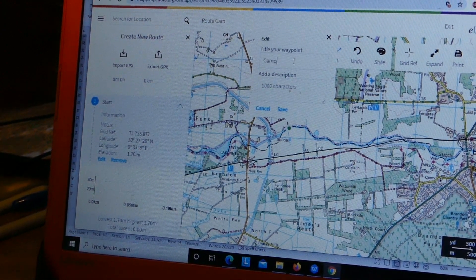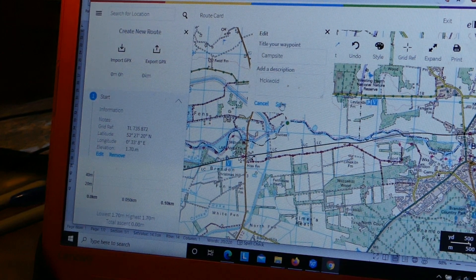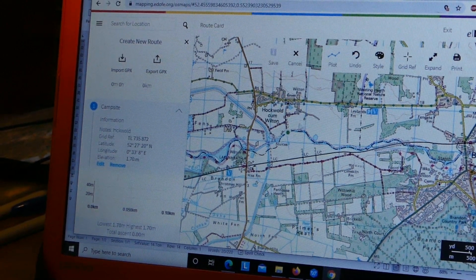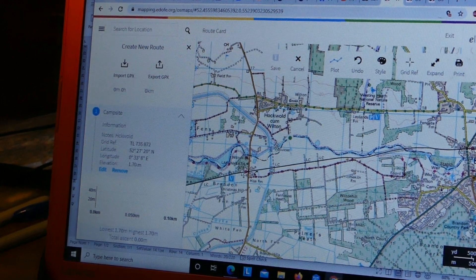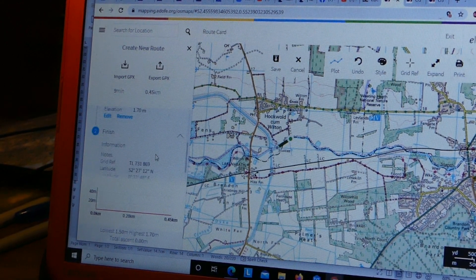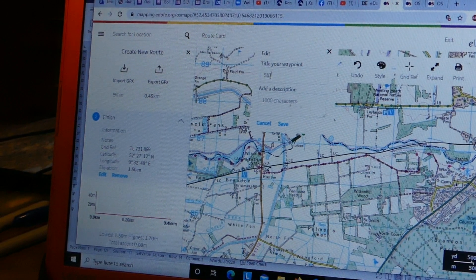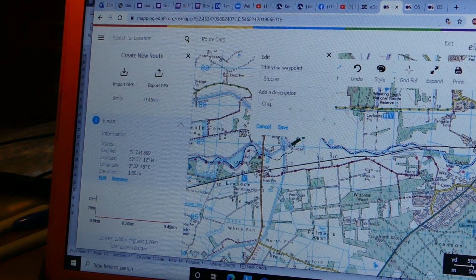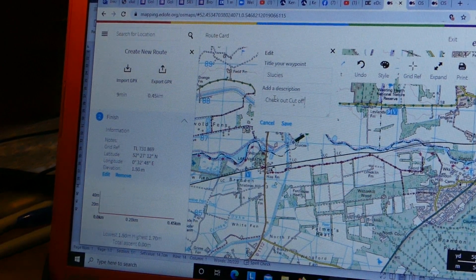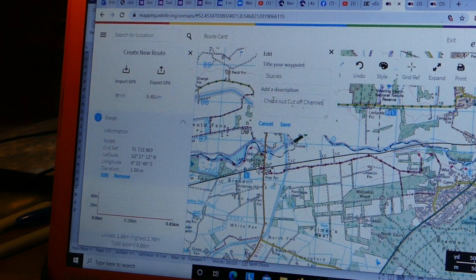The reason I want to add the edit in now is it will enable me to add that to my route card. My first edit is where am I starting from — I'm starting from the campsite, and the location is at Hochwald. Save that, because that's starting your expedition. The next thing: you can see there are sluices on the map — that's definitely something to have a look at. I can open that out, edit it, and put a comment — 'sluices here, something to check out.' It's actually the cutoff channel which takes water all the way from Cambridge down to Essex. Important to save it.